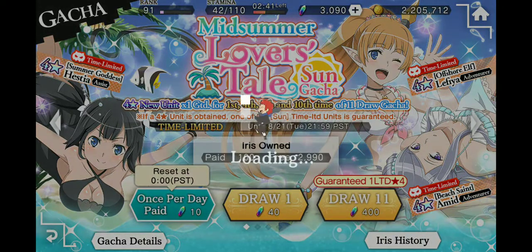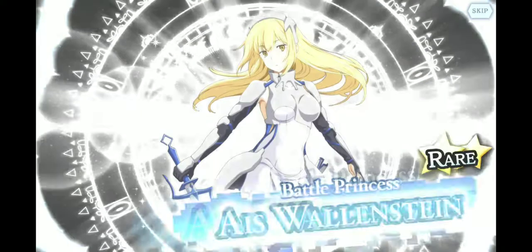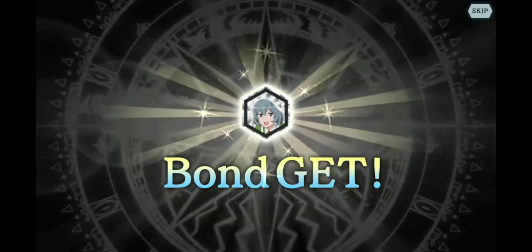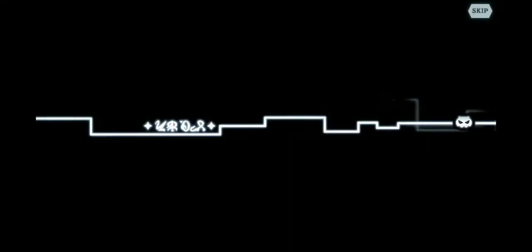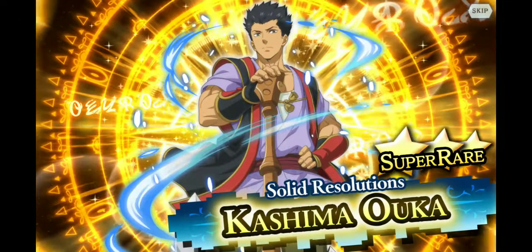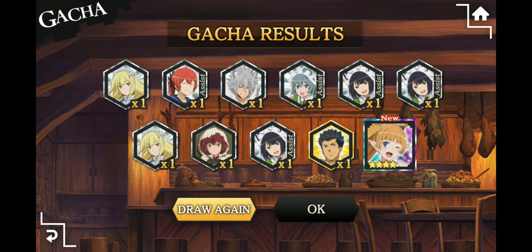All right, first 11-draw, first guaranteed draw. Rainbow door — what do we got? We got Eyes. I'm hoping for Hestia. I would love a maxed Hestia — I want Misha too but I don't really care if Misha's maxed. All right — nah, I was hoping for another four-star. The trick is pulling two four-stars, right? And of course it's the Leafia.